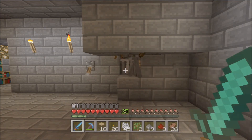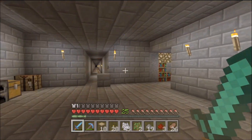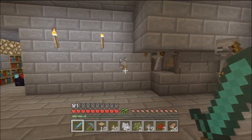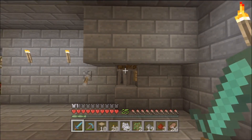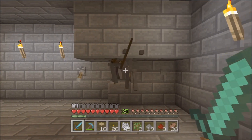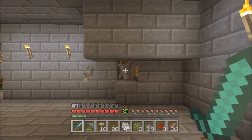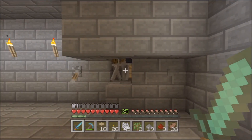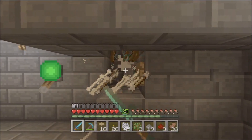I needed bone meal, so we scoured the mines and found a skeleton mob spawner up here. We've created a little XP and item farm using the bones and arrows from the skeletons. I've set it up with a bit of redstone and some piston work. I can go the traditional way — I have Looting on the sword, so I get plenty of extra items — and I just run up and start killing them one hit.